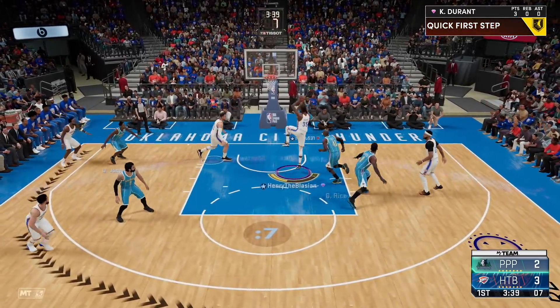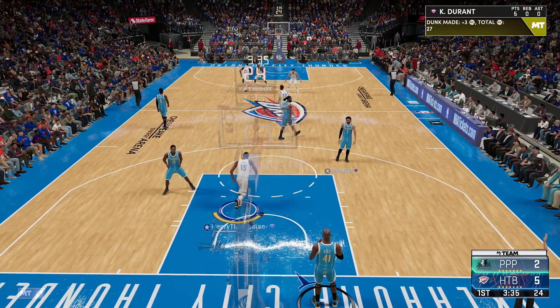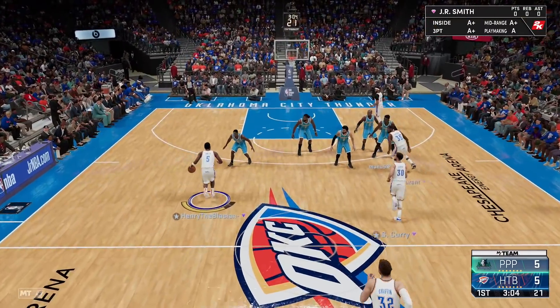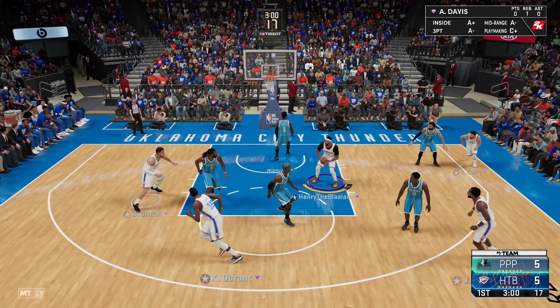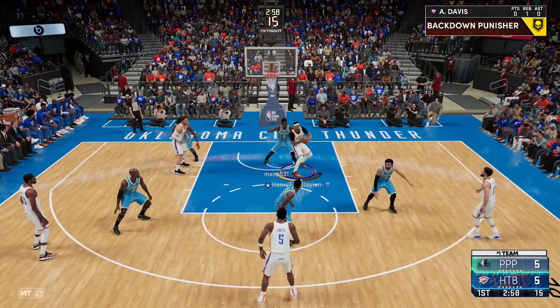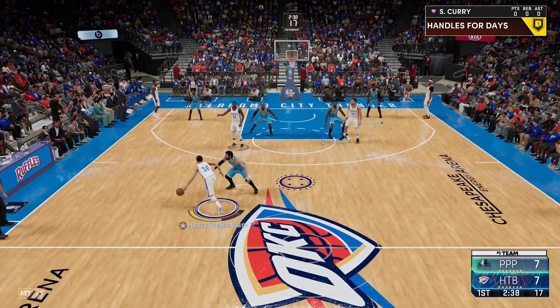Glenn Rice already knows he's not going to be the best defender — blown right by, 85 driving dunk for the win. I'm liking all his animations so far. This is my first time using a KD card on next gen, so this is a whole new experience. Inside we got AD at the four — one of my favorite cards to play at the four. Drop step — easy bucket.